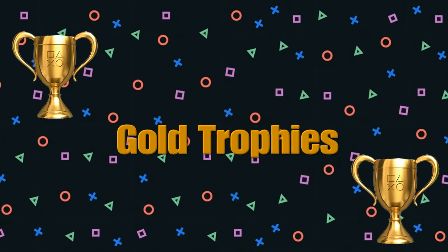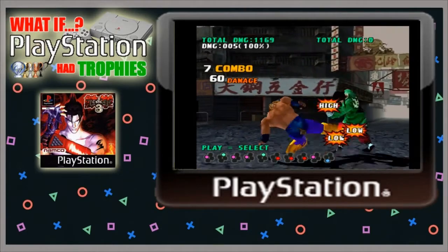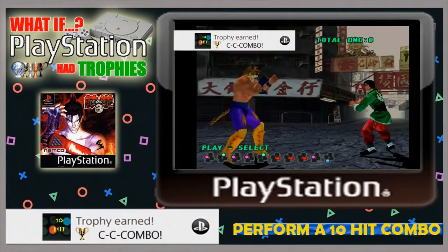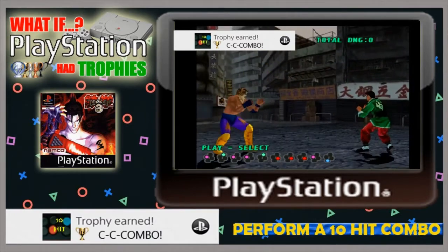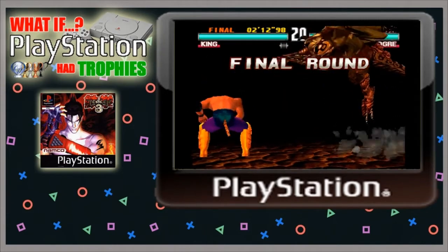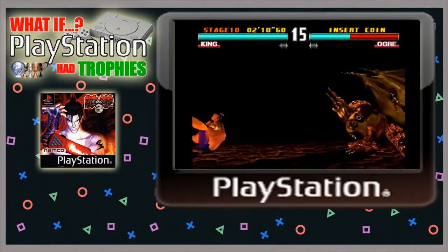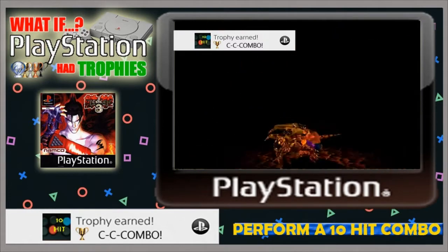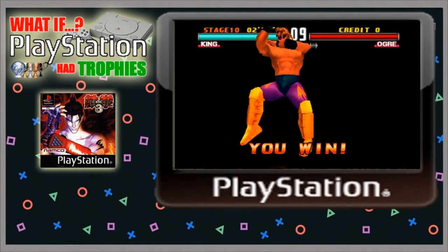Now let's look at the seven gold trophies. First, there's a gold trophy for completing a 10-hit combo. You can do this with any character, but I find King to be one of the easiest for a 10-hit combo. You can unlock it in practice mode or any other mode — such as arcade. If you manage it, you'll unlock the gold 'C-C-C-Combo' trophy. It's skillful but definitely something you can do with practice.